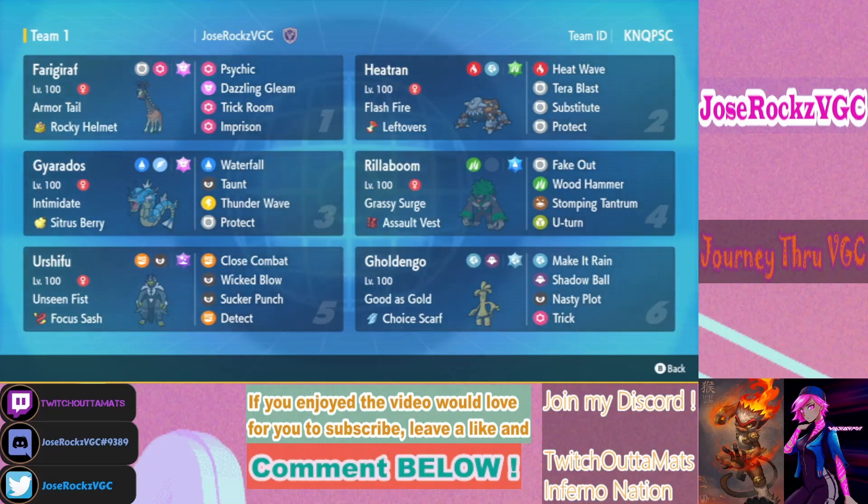The Urshifu set with Poison Tera — we didn't actually go for it yet, but it's there so you can have a good matchup into things that may two-hit KO Urshifu and be able to 1v1 Fairy types with the Poison Tera. It's just a defensive Tera to give it synergy. Because we have Focus Sash, we could still go with Dark Tera, but Poison Tera is there for when you need it.